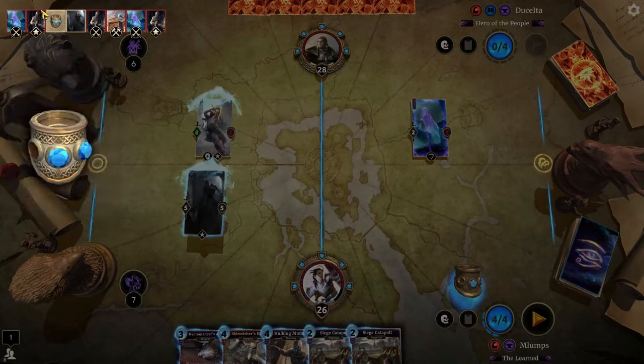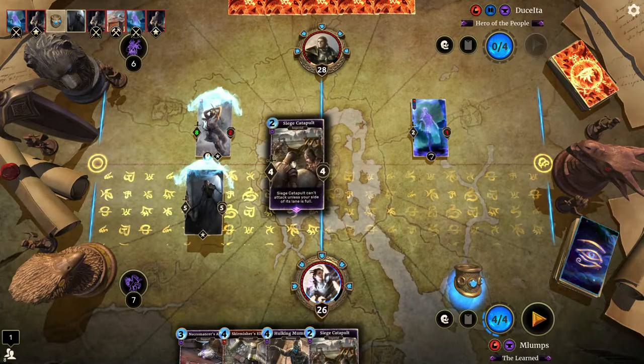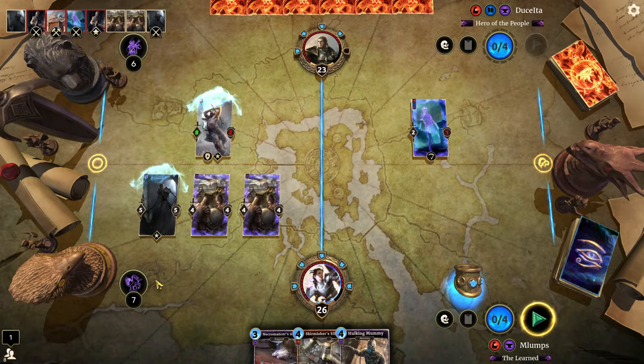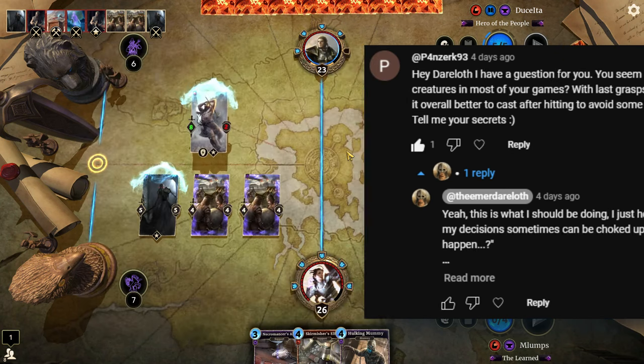We don't want to be the one to initiate the attack with Corrupted Shade — we want to hit him first. I had somebody comment on the last video asking why I always put creatures down and then hit my opponent. The real reason is because I know I should be attacking first, then putting creatures down, but I just forget about it a lot of the time.